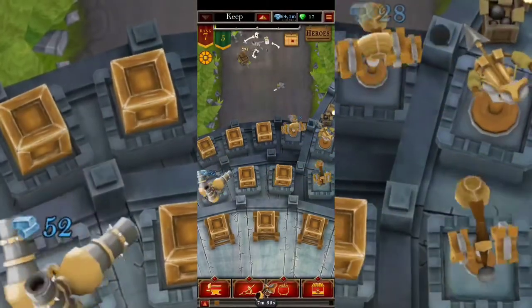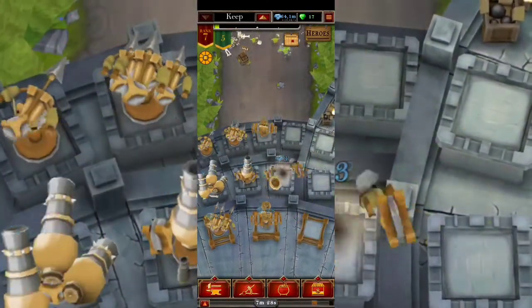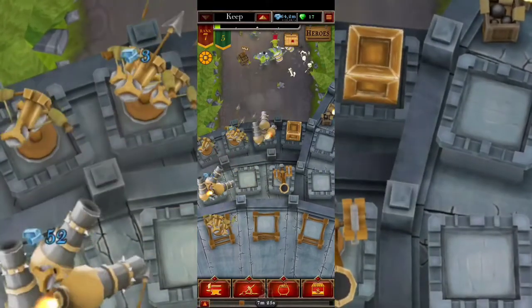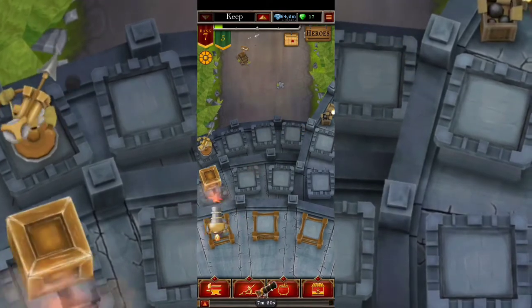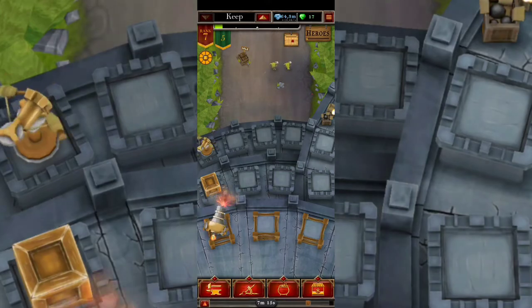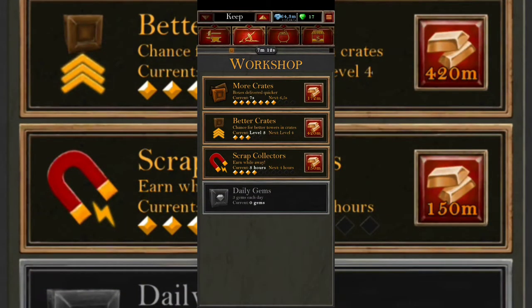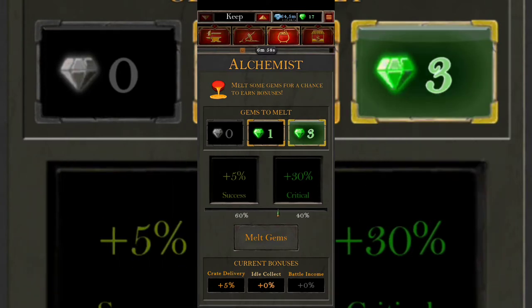Send your hero on small quests first, and only after you've equipped him a bit send him on harder quests. From those quests he's gonna bring you different kinds of items that you'll need to upgrade him, and he'll probably get you other things you need as well. Over here in the workshop you want to do some upgrades — more crates, better crates, and the scrap collector — in order to progress even further in the game.